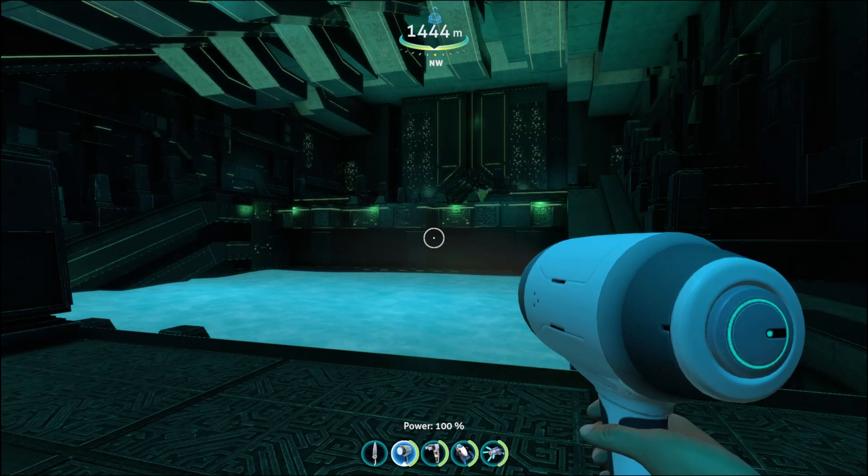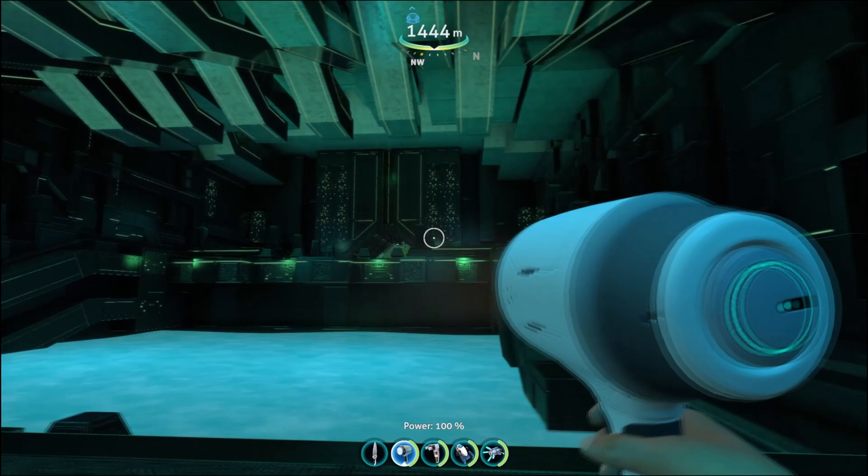Hi guys and welcome back. Today we are looking for the Sea Emperor in Subnautica — specifically the Sea Emperor Leviathan. It can be found very simply, and it is a very peaceful enemy. It can be found here at the Facility Aquariums.